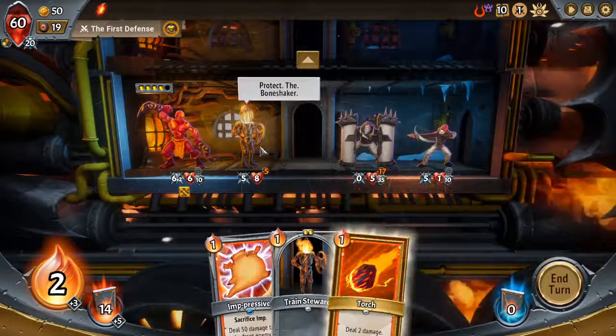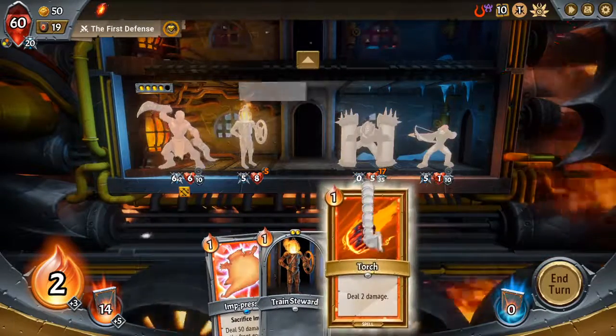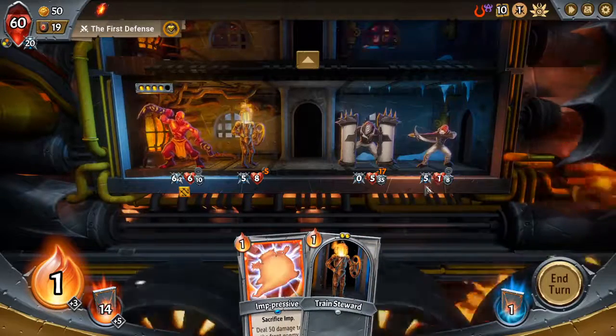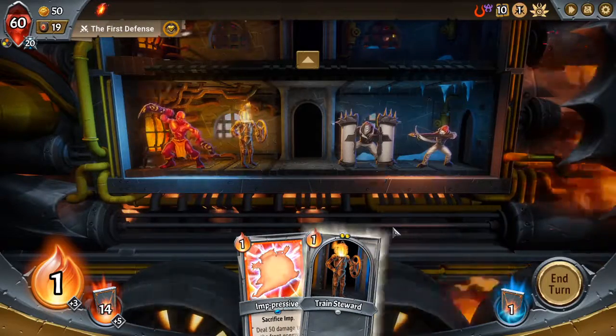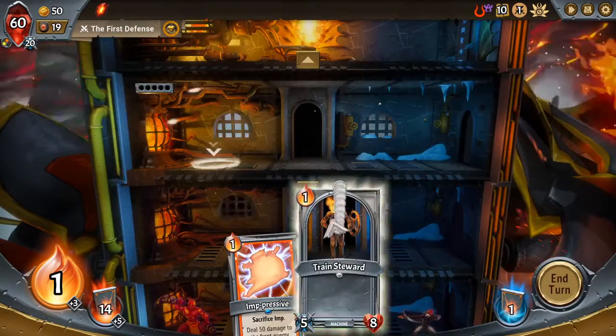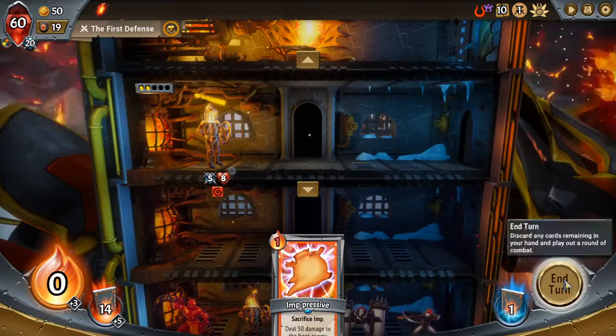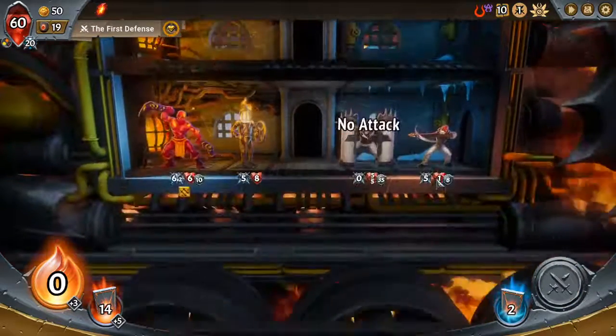I want some protection in front. Oh, I forgot he had armor. And then we'll put a train steward up here in case the collector shows up. I need to get through the turn of being dazed there.